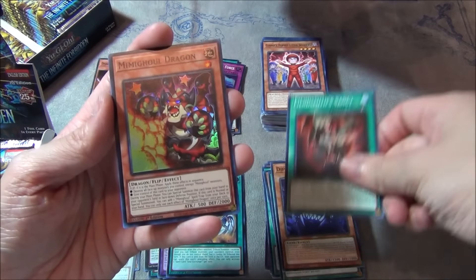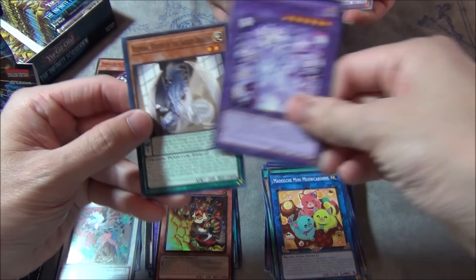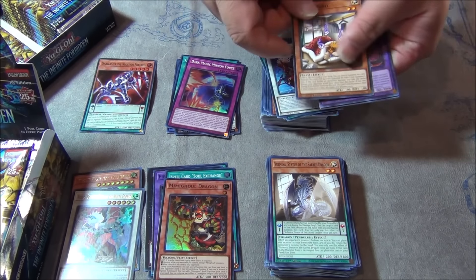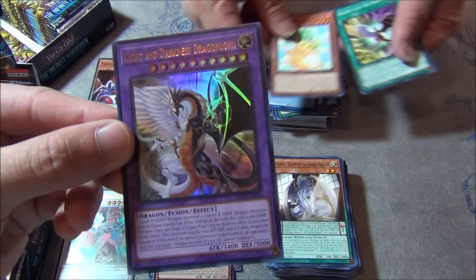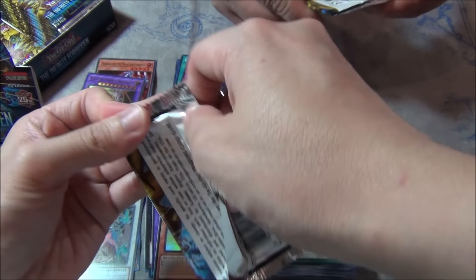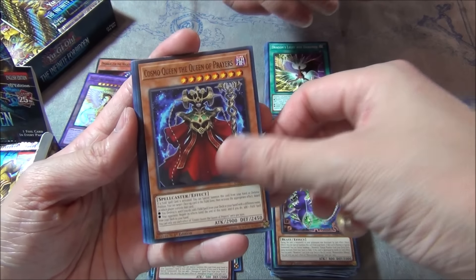Dipsy Fiend, Fiend Sankt. Mimigool — this is a new archetype. Mimigool Dragon — I don't know what they do so y'all can figure it out. Some Statue Sacred Dragon. Light and Darkness Fusion — hey, look at that. I actually like this card. Literally Light and Darkness Dragon in a Fusion. We got Memento Sleepy, Cosmo Queen.